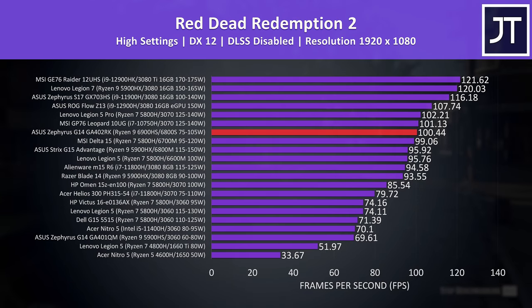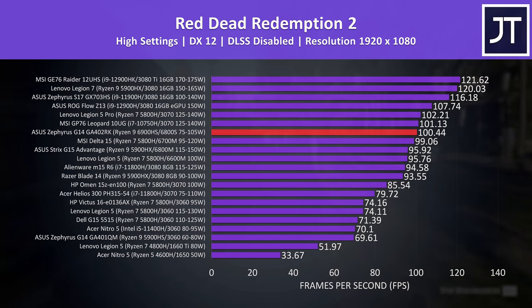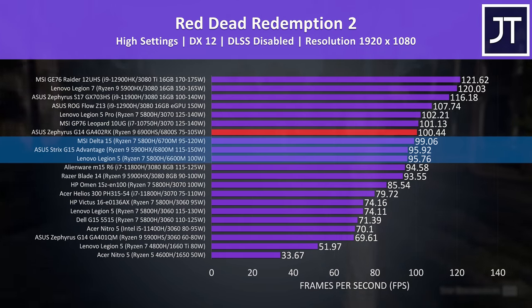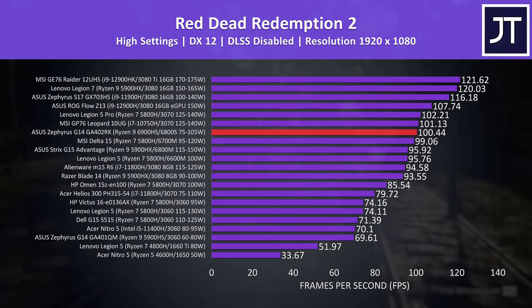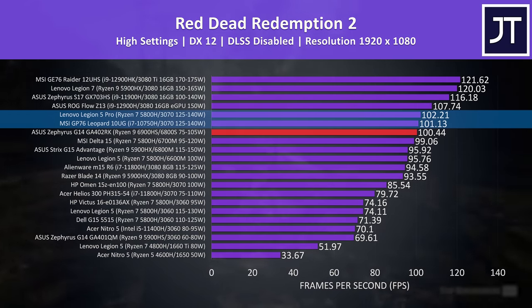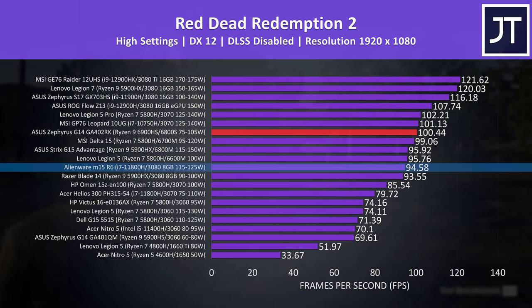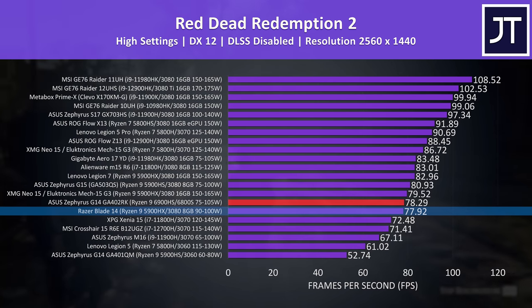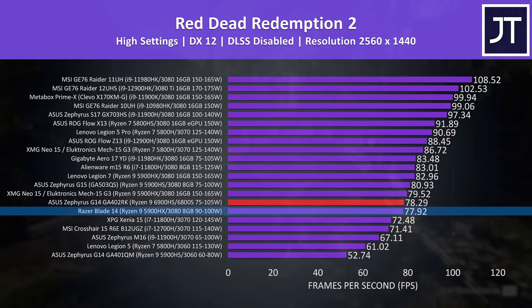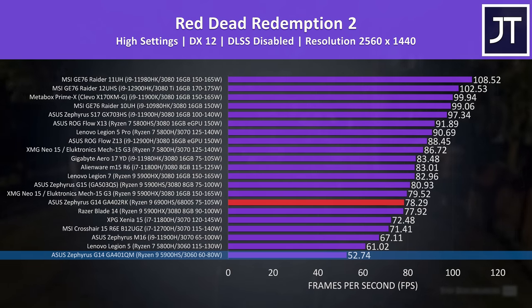Red Dead Redemption 2 was tested with the game's benchmark, and I've found this test to generally favor AMD graphics. The 6800S is now the best Radeon result I've got, only a little ahead of last year's 6600M, 6700M and 6800M GPUs tested in larger 15-inch laptops. Perhaps other factors like the move to DDR5 memory are also contributing. Compared to Nvidia options, the G14 is hanging out with larger full-wattage RTX 3070 machines like the Legion 5 Pro, and even beating the 3080 in the Alienware M15 R6. At 1440p the G14 is still right next to the RTX 3080 in last year's Blade 14. The 2022 all AMD G14 was reaching a 48% higher average FPS compared to last year's.